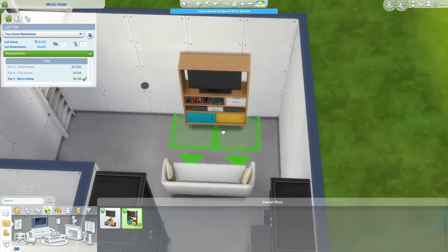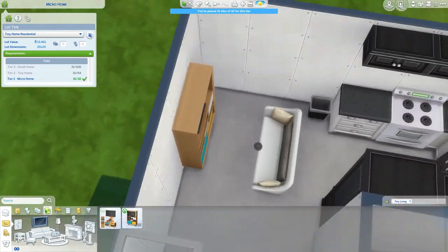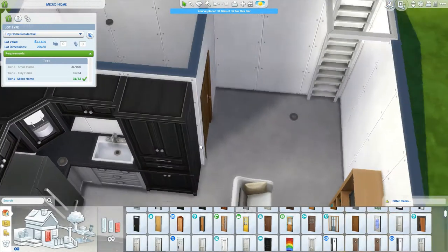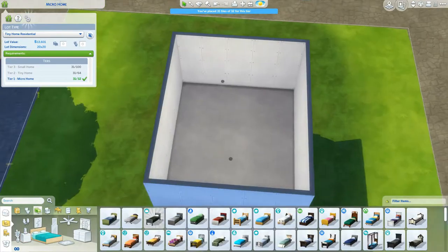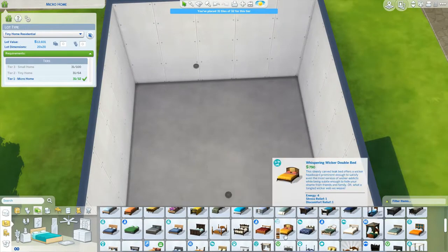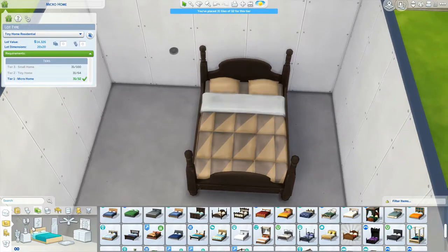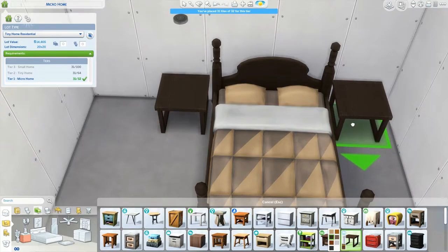We are going to put in something small. The Tiny Living pack came with objects that are perfect for small spaces. I don't like it when something is directly in the corner — just a little bit of space, that's perfect for me. So we're going to put in our double bed because we are aiming for two sims living and sleeping in here. There's more than enough space, and even enough room for end tables at the side of the bed, which is awesome.